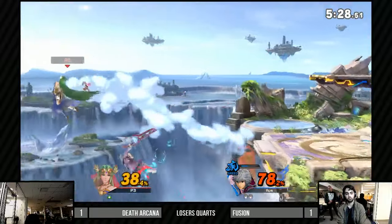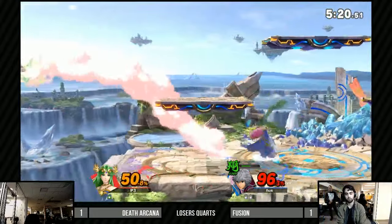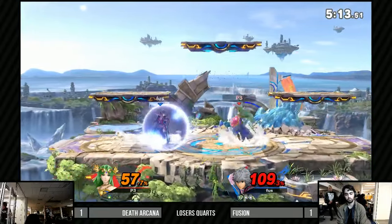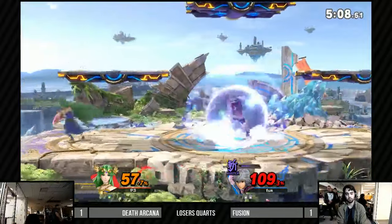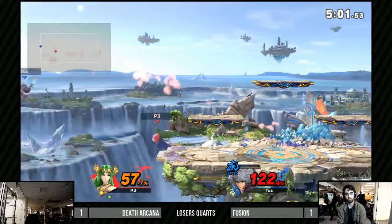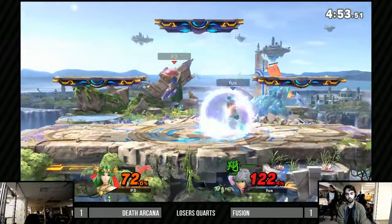While that first game was impressive for Death Arcana, it's looking like Fusion spent the last two games with really stubby options. If he had committed there, he probably would have killed with up B, but it might have been too risky — you don't want to throw away that stock. He wants to keep that lead — he has quite a bit of credit here at 57% on Palutena, but Death Arcana is probably going to play it slower, wait for Fusion to mess up, and capitalize.